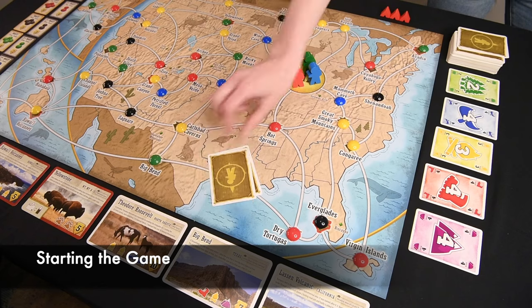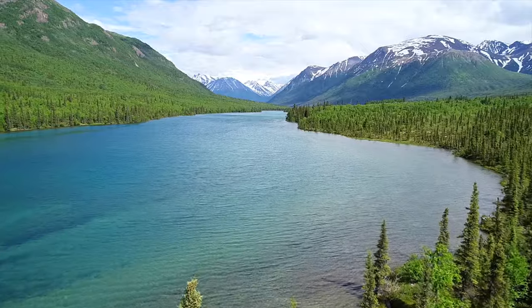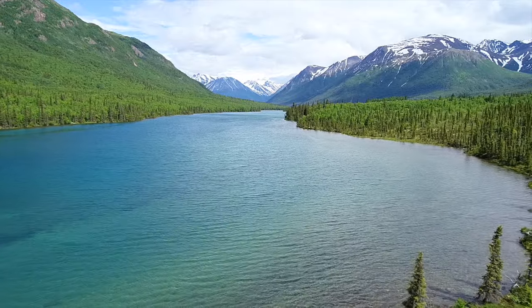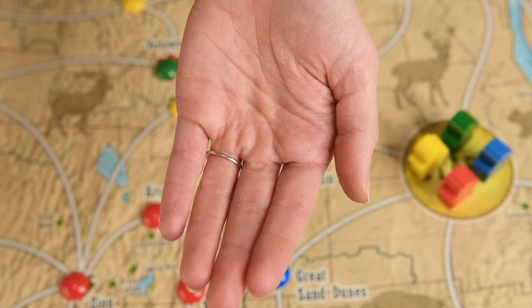To start the game, deal two Trek cards to each player's hand — these are the resources. Whoever was the last to visit a national park in real life goes first. Give them this bear token to help you remember who went first at the end of the game.